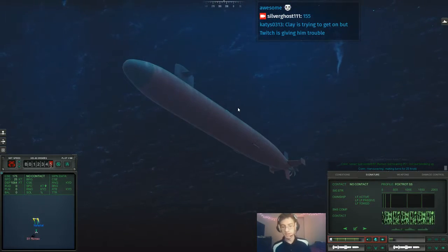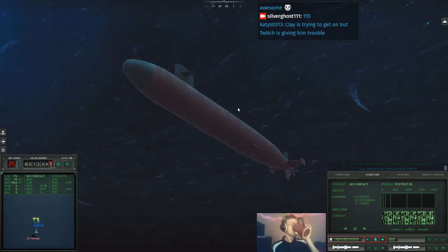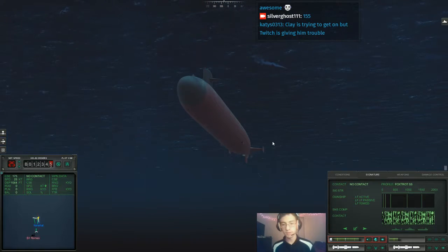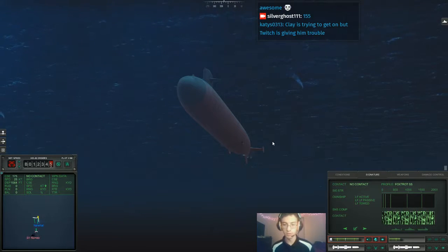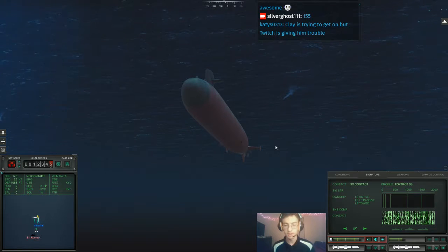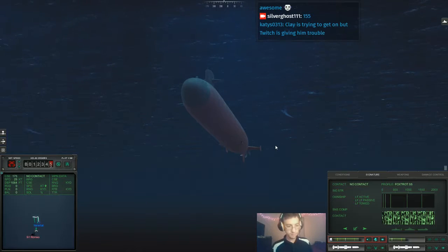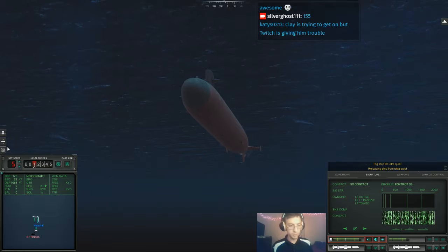Which raises the question: is there a Juliet out here? Juliet's a cruise missile submarine so it wouldn't make a ton of sense. But Romeos and Juliets are so named because historically the two almost always operated together - they're both diesel-electric subs, so they're very quiet, well by Russian standards, more so than some of the nuclear boats anyway. Rig ship for ultra quiet though - we've managed to dodge a bullet here.